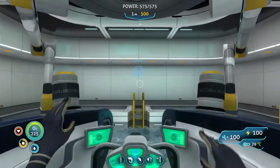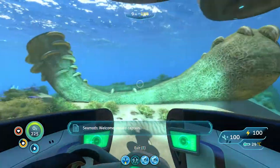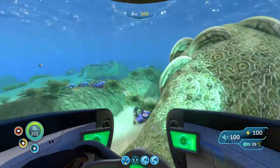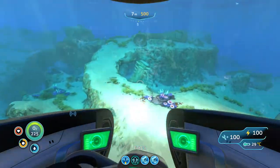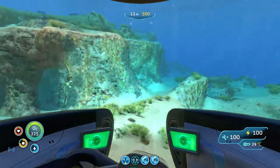So the Seamoth — this is the main thing that's going to help you, mostly because you don't have to keep going up to the surface for air. You have unlimited air when you're in here, and it just makes exploration way easier.